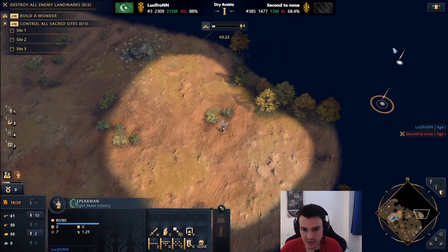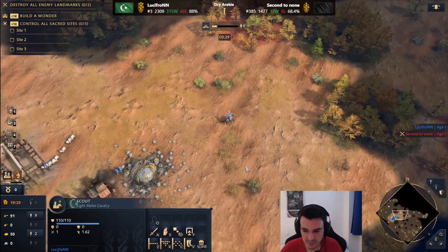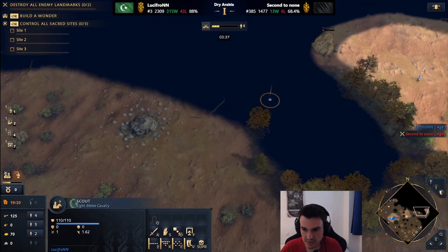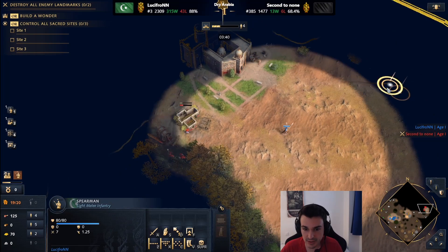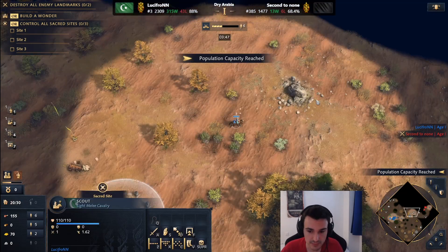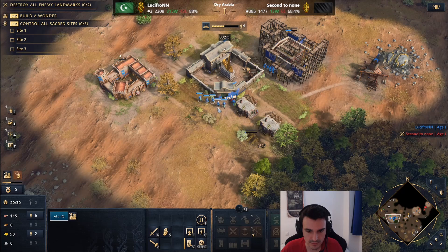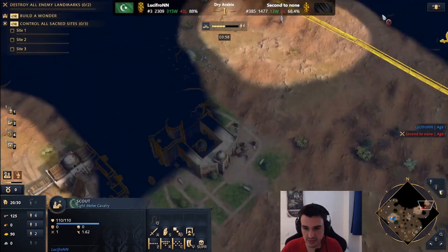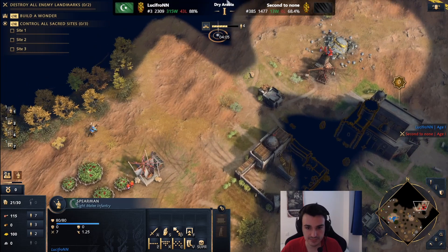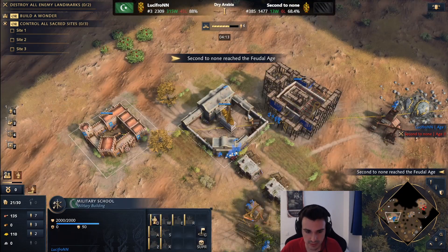I'm going to be really careful with the spearmen since I have no vision and it's really easy to just walk into a TC. I think Ottoman players know this feeling - your initial spearmen just dies to the TC and it's not a great feeling. His stone and berries are here, gold is right in the back. A bit late there but it's not the end of the world. Looks like he's going to ignore the spearmen, so I'm just going to attack more.